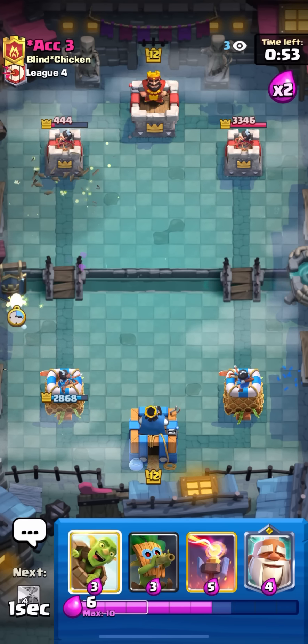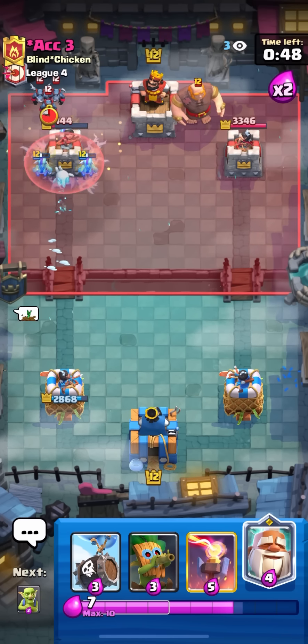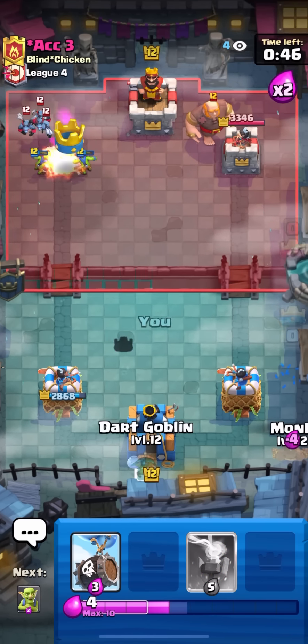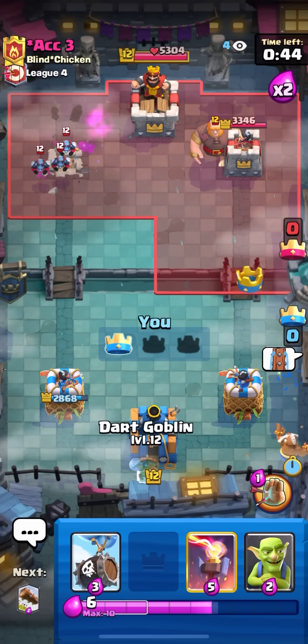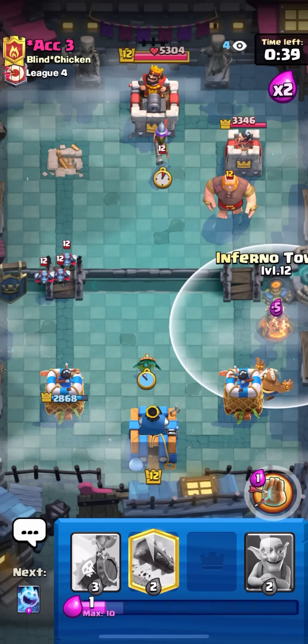Just going ice spirit and goblin barrel to keep up the pressure — that should be tower. Yeah, that's tower. Not sure what those minions were doing so far back.